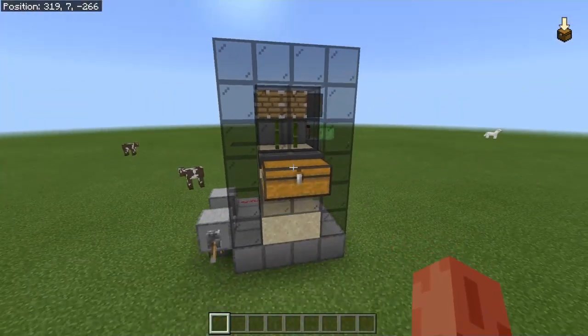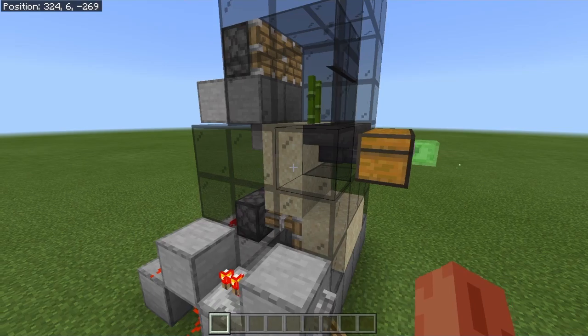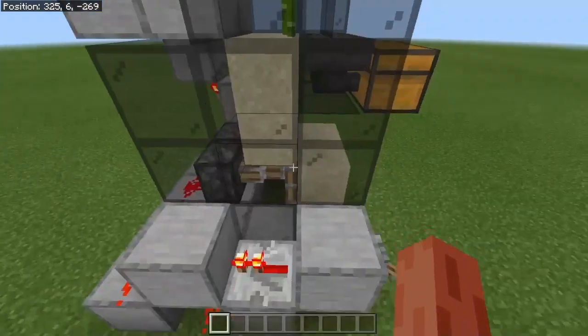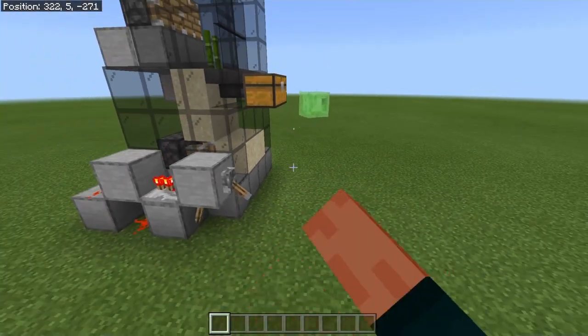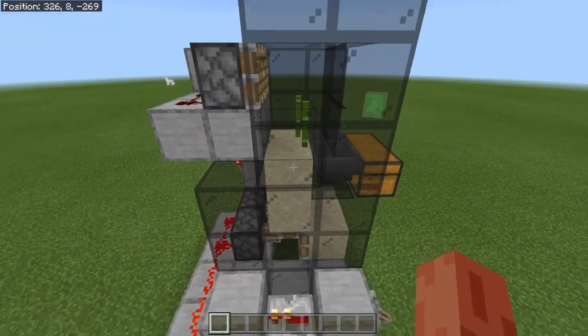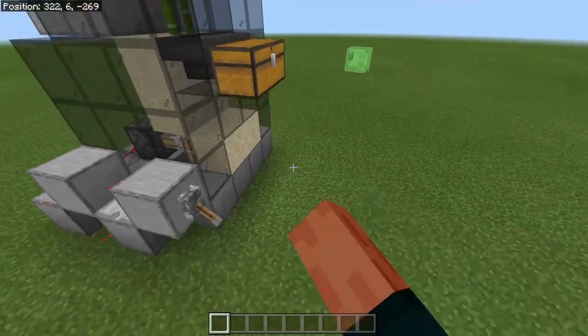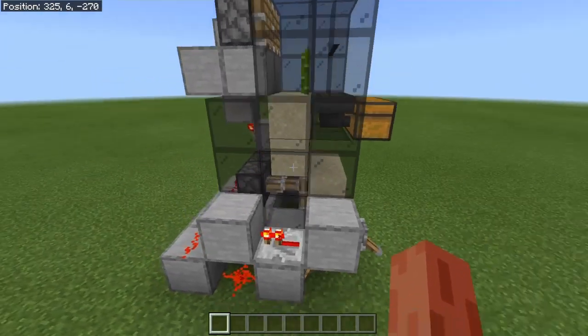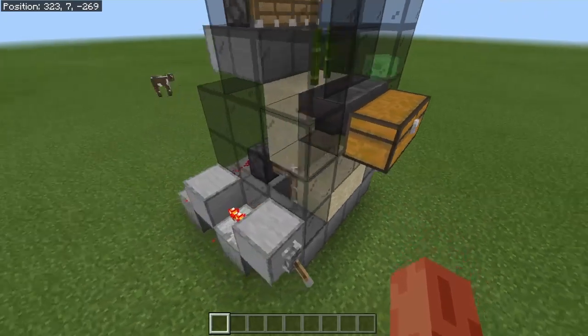Before I get comments saying I copied this from someone, this is a very common design — the sand falling method. I personally haven't seen this exact thing, but I have seen the sand falling method because everyone knows about it. That's just a common zero-tick. If you guys know the person who actually made the sand zero-tick, definitely link them below and I'll put them in the description. I'll just show you guys how to make it — it's a very simple machine.